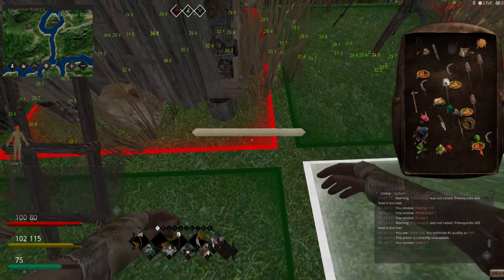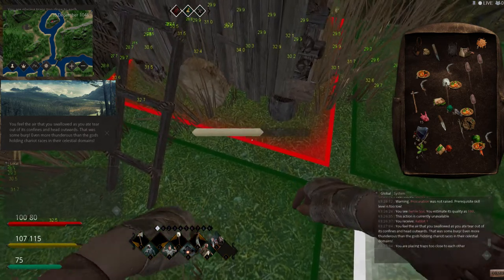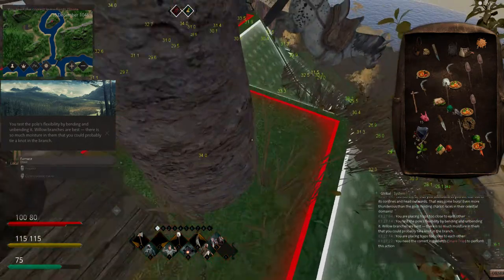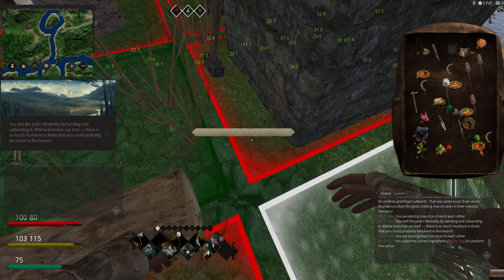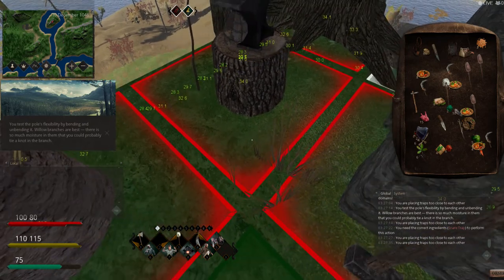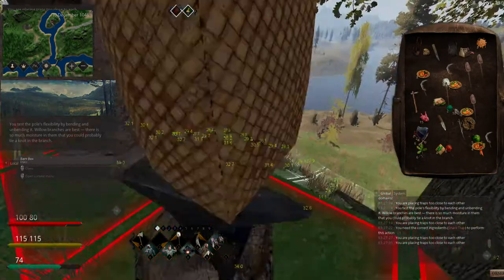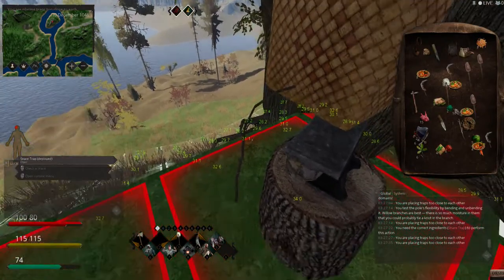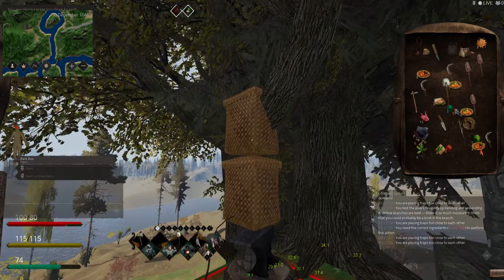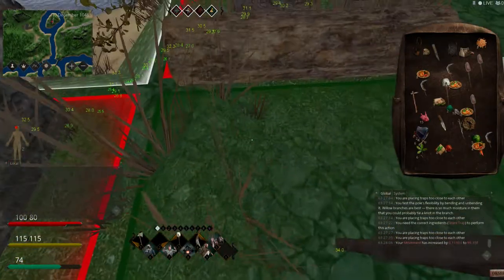Let me check if I already picked it up - maybe already picked up. Let's look other places - check under here, nope. Maybe let's check under here. I can actually see it - there is a trap that's been sprung and I can't get it. That's a bummer. It says: placing traps too close to each other.